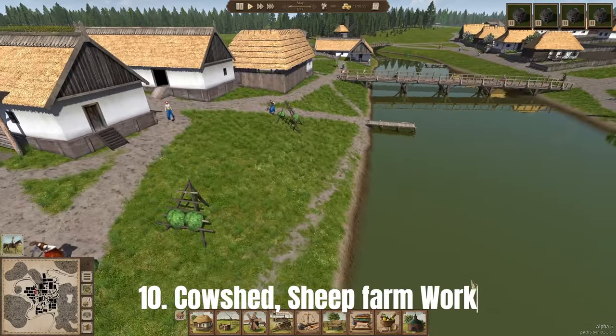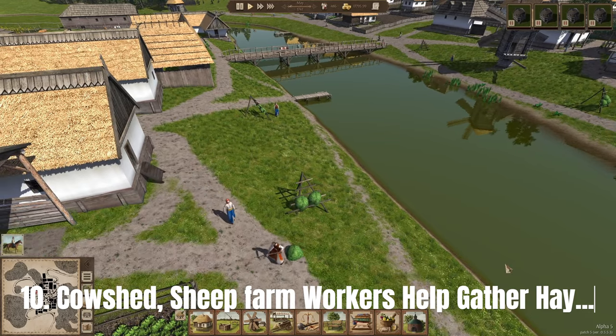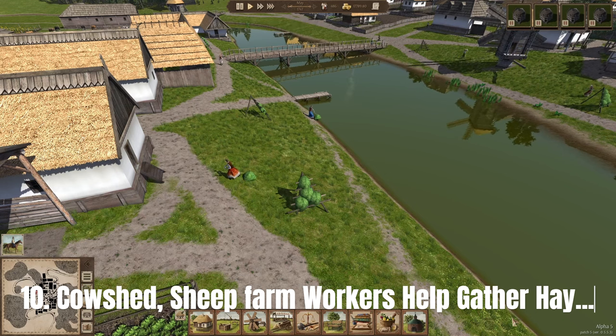Workers at the cow shed and sheep farms help to put grass on the hay dryers. You only really need one worker at a cow shed or sheep farm to do all the work and get the milk and products you need, but once you appoint additional workers they will go out of their way to fill any hay dryers they can find with grass, which provides the feed you need for cows, sheep and horses.